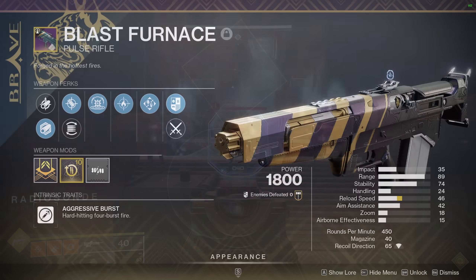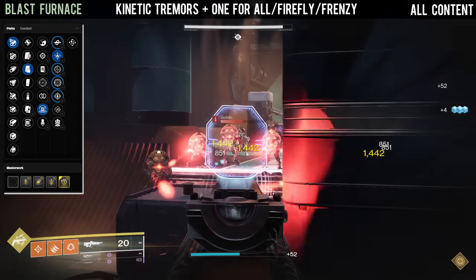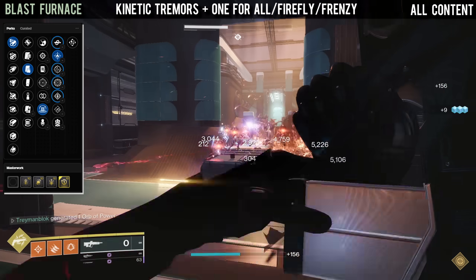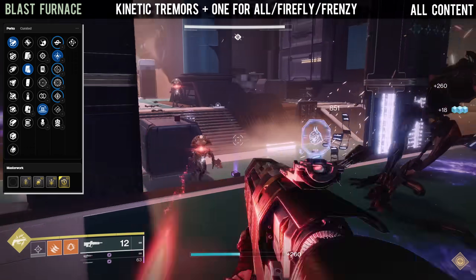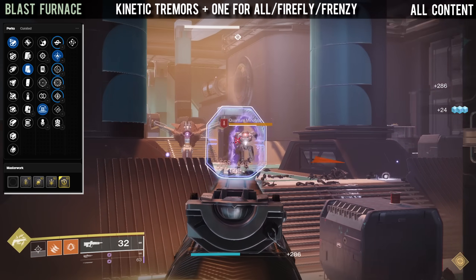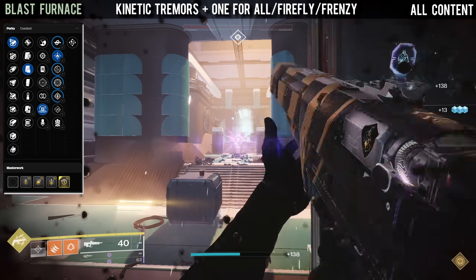Moving on we have Blast Furnace, and for this pulse rifle you want Kinetic Tremors combined with either One for All, Firefly, or Frenzy. Just like with the previous weapons we have the Kinetic Tremors and One for All synergy, and the overall god roll in my opinion is Kinetic Tremors with Firefly — Firefly for add clear against easier enemies while Kinetic Tremors takes care of the tougher ones.